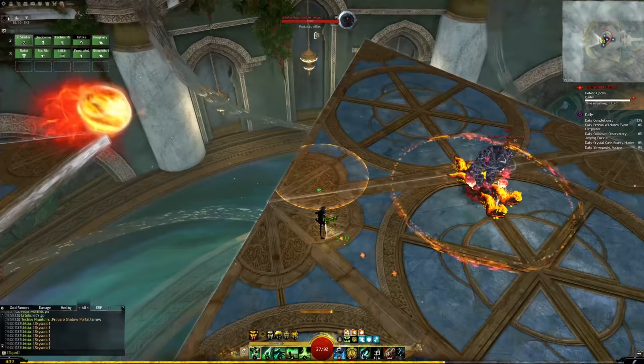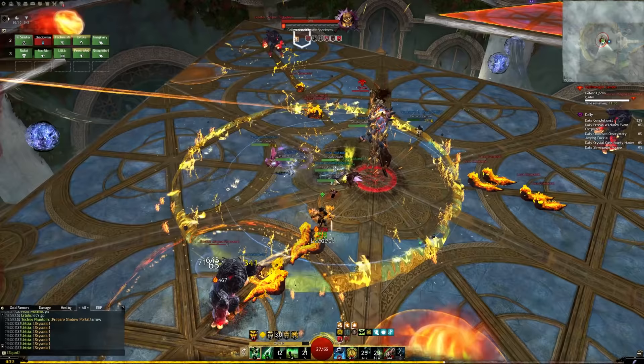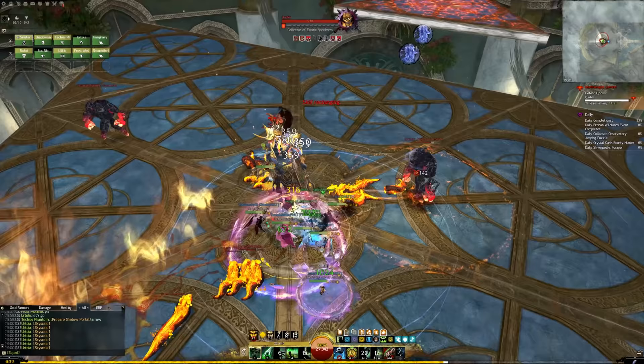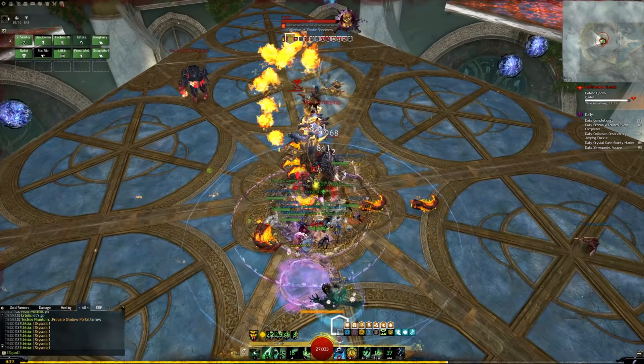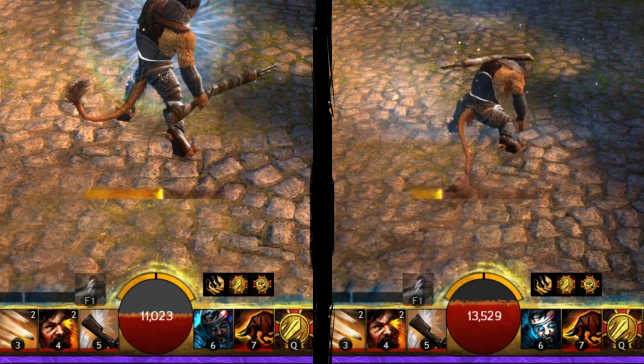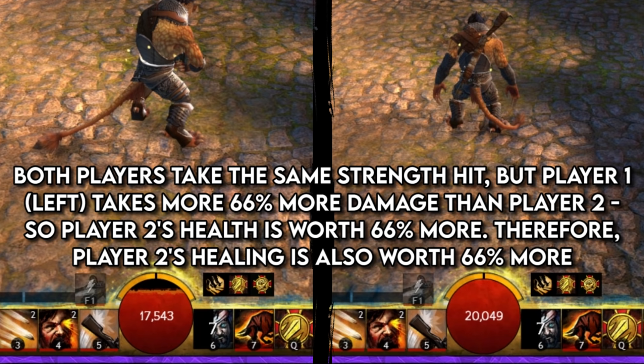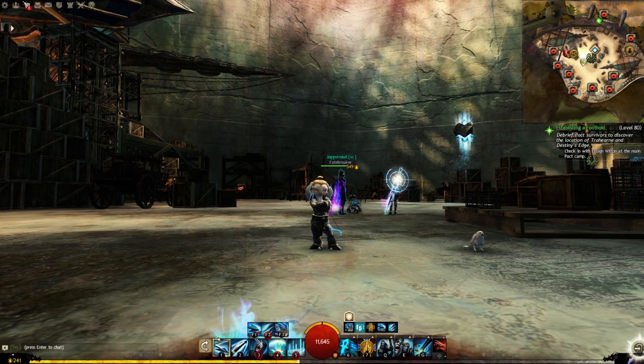True durability comes from having a high health pool and toughness as well. High vitality helps prevent you from getting bursted down quickly or even getting one shot, and also helps you soak up condition damage while you scramble to remove it, which toughness does nothing against. Toughness does, however, synergize perfectly with vitality against power damage by making your extra hit points each worth more, effectively multiplying each extra point of HP to give you a larger effective health pool.